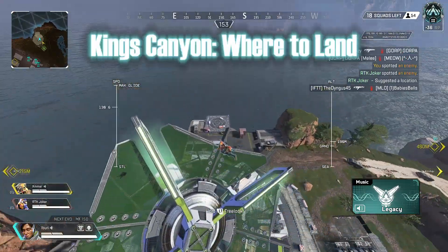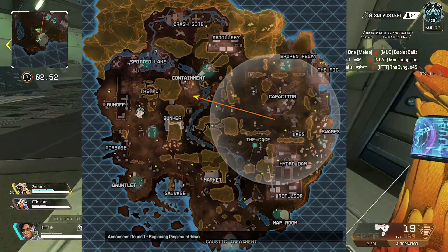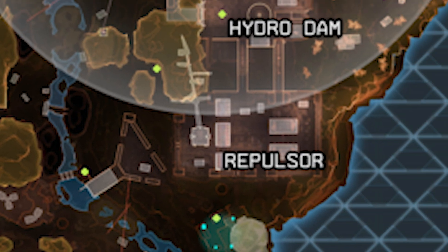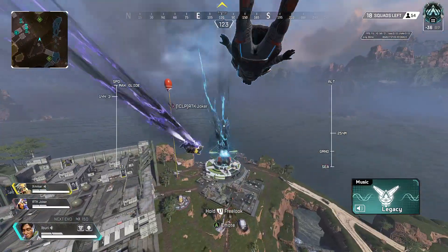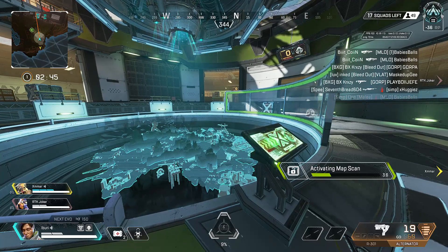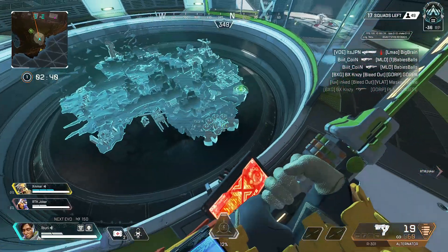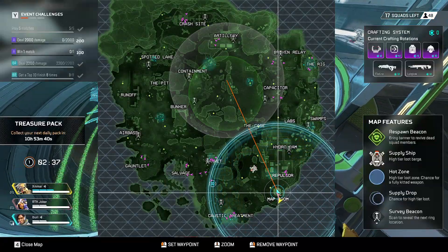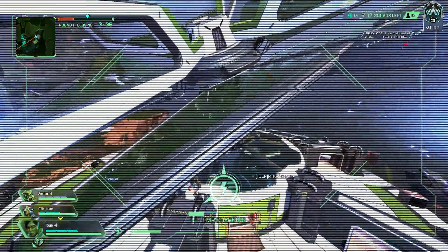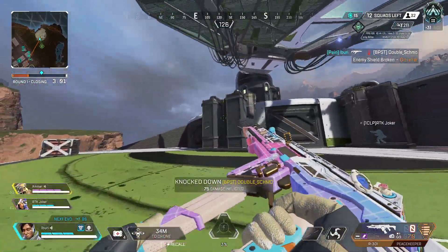Now for Kings Canyon — the first three spots are Crypto's Map Room, Caustic Treatment, and Repulsor. These POIs are on the side of the map easiest to rotate out of. Crypto's Map Room is great because you can scan the satellite and see where all the squads are around the map, helping you find the safest rotation paths. It's a popular POI so expect a fight off drop, but it's one of the best for early kill points and an easy rotate to circle.